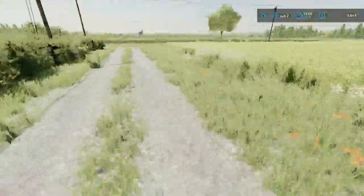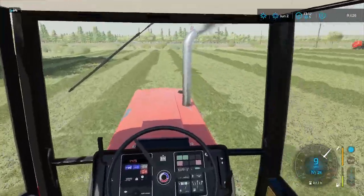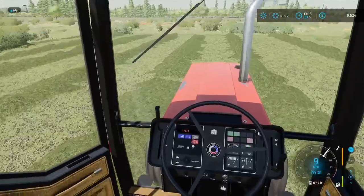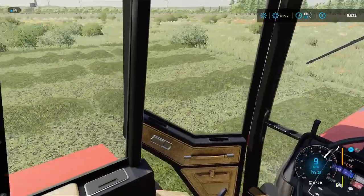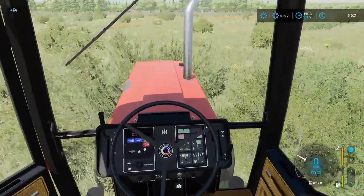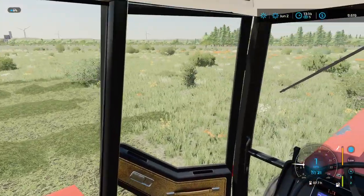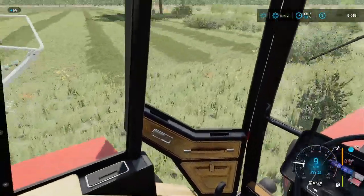Mikey stayed on a little while but it's time to get all the work done. We're just picking up two swaths at a time and turning them into one — going to make things a lot easier. A lot thicker swaths but a lot fewer to bail in one go. We've got two more passes and we're done with the wind-rower.